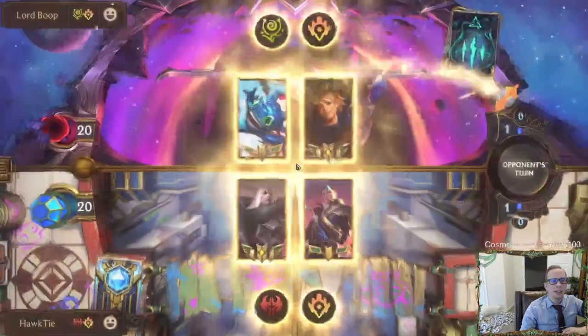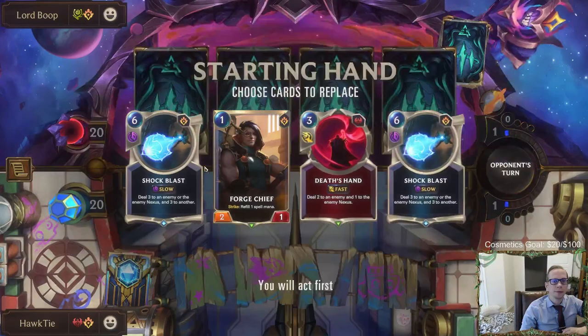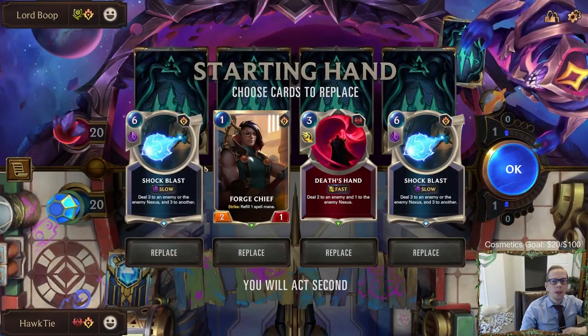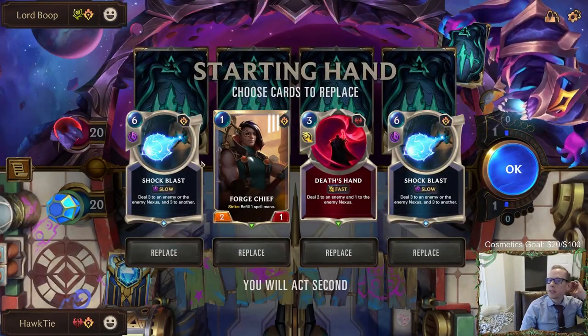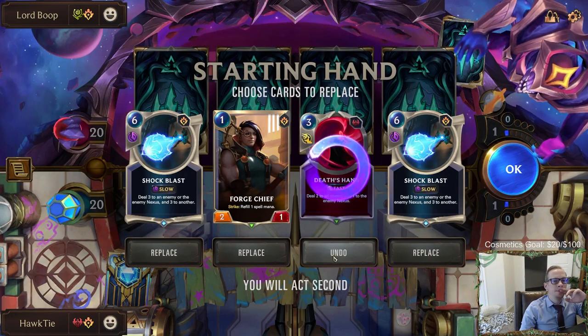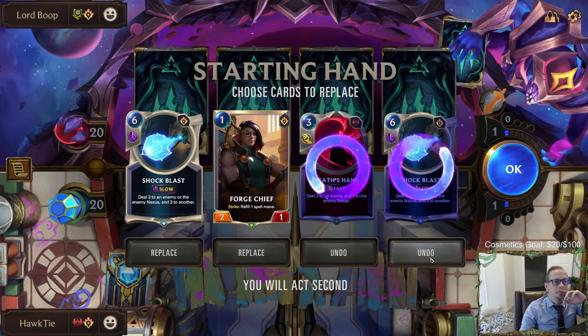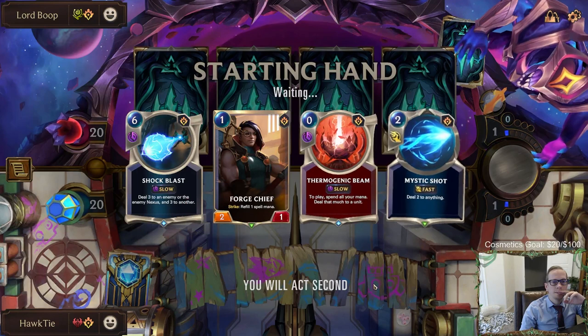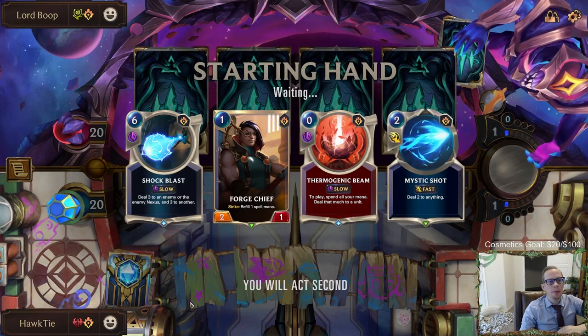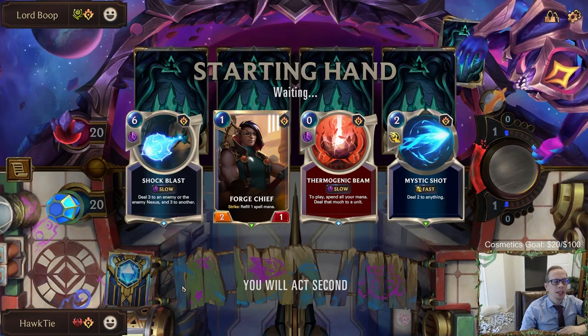First matchup is Ezreal Fizz with Bandle City. Whenever they use pranks, I assume pranks don't level up Ezreal — that'd be my assumption. Keep the Forge Chief, keep one Shock Blast. Shock Blast could kill Ezreal, that could be nice.